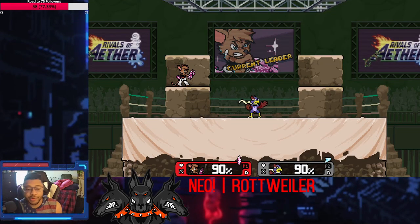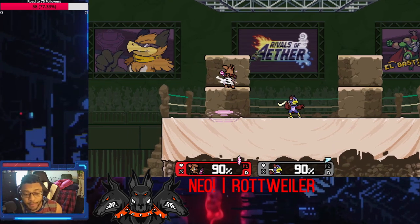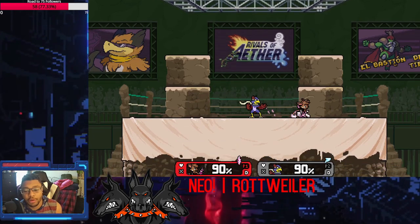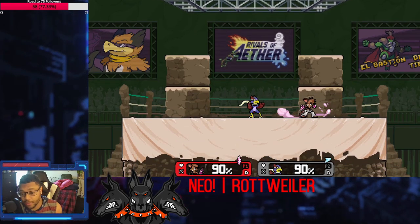For her tips and tricks, her side B is jump cancelable at the beginning, so both in the air and on the ground you can jump out of this. Which means you can wavedash out of it as well.